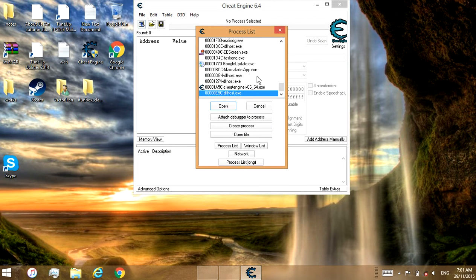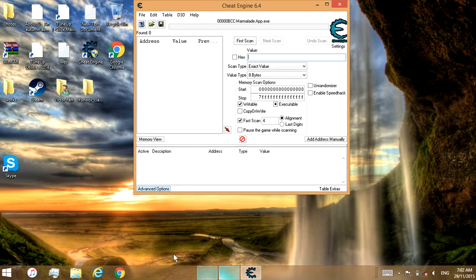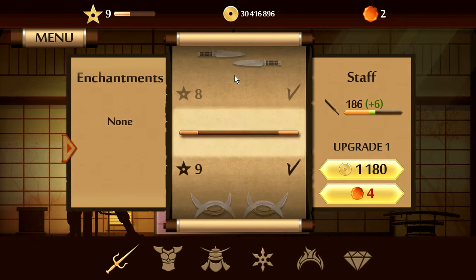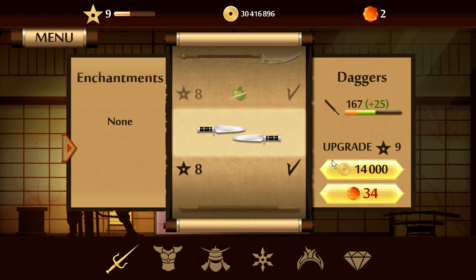In Cheat Engine, search for the process — the one I'm pressing on right now — 'marmalade.app.exe'. Select that one and you need to change the scan type to eight bytes.